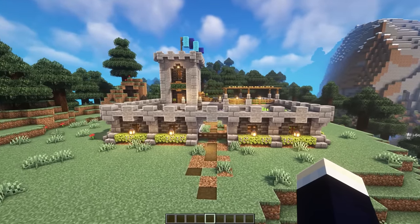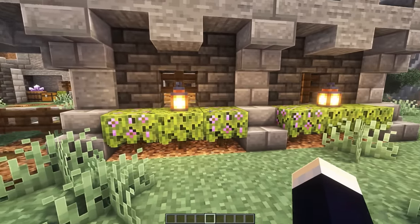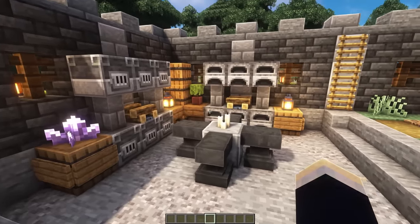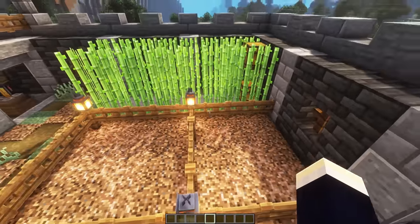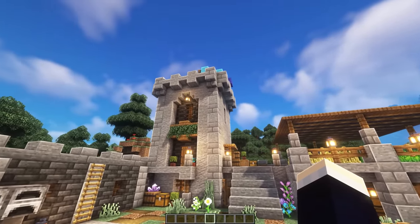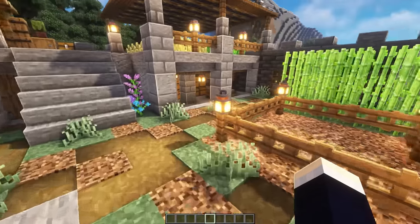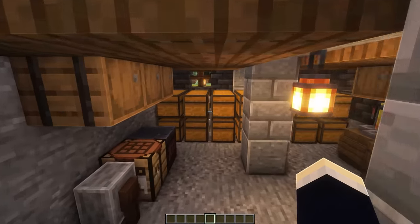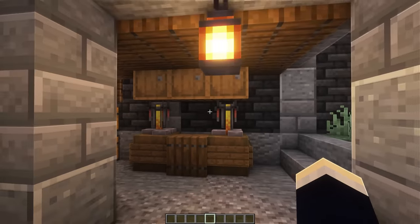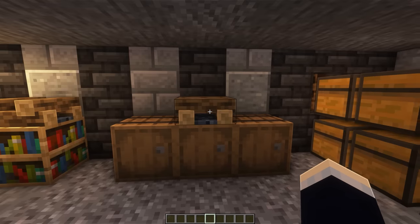Next up we have this medieval fortress style base. This base is pretty much entirely contained by this nice little wall design with some deepslate, azaleas, and stone. Heading on inside, off to the left we have our main smelting and crafting area. Then behind this area we have our main animal pens, and we also have a sugar cane farm over here. The back half has this giant tower, a nice little platform, and a door that leads underneath the base, where our actual crafting area is along with our main storage area and a little bit of a brewing area. Through a secret little door we have our enchanting area and some extra storage.